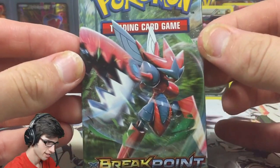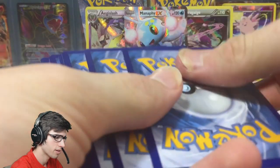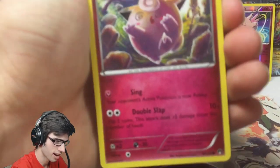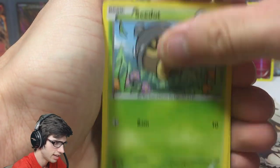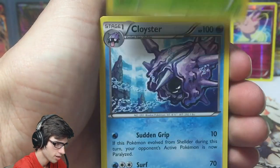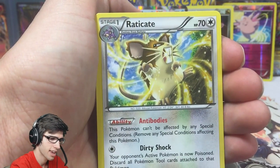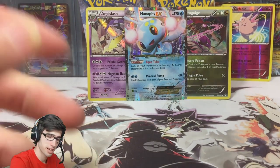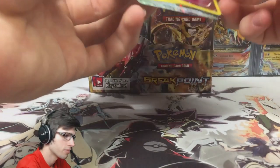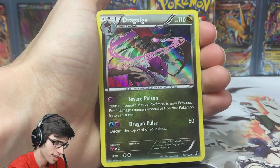Final pack of Part 3 — let's see if we can end on a high note. We started Part 1 amazing, Part 2 mediocre, Part 3 pretty average so far. We've got Clefairy, Froakie, Chikorita, Shelter, Swanna, Cricketune, Cloyster, a reverse Phantom Forces common, and an Aerodactyl. Pretty mediocre end to this part. Our recap: reverse Clefable, duplicate Dragalge for the box, Aegislash Hollow, and Manaphy EX.